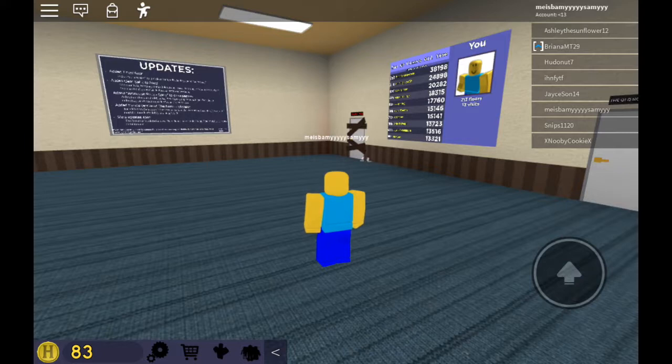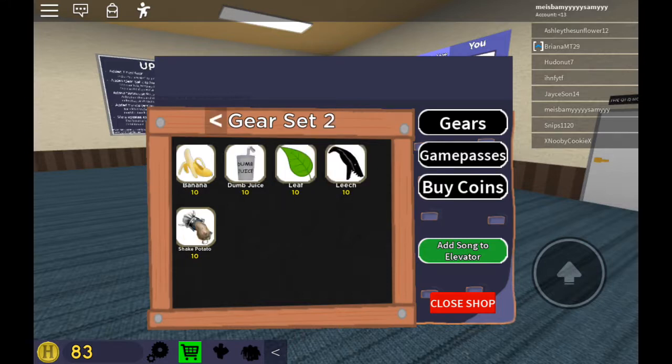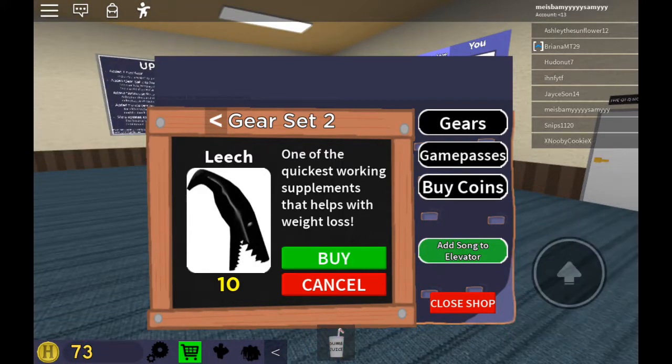What you need to do: go in the store and then go to gear set 2. You see all these? Shaped potato, banana, dumbjuice, leaf, leech. You want to get the dumbjuice and also the leech.